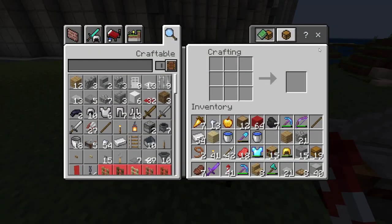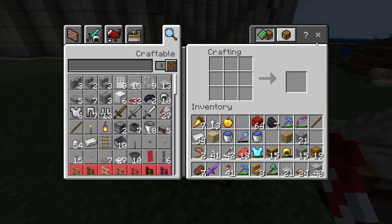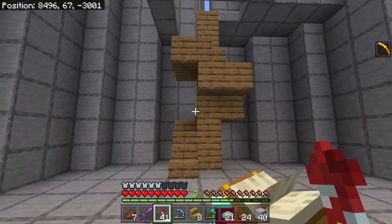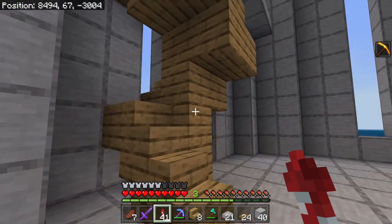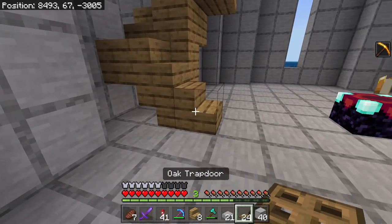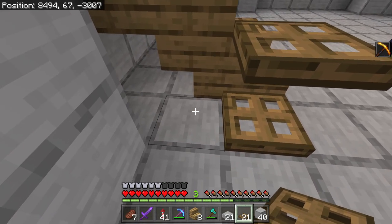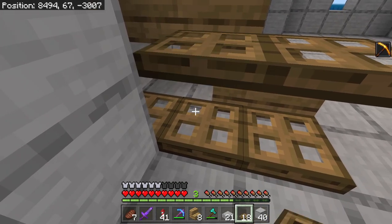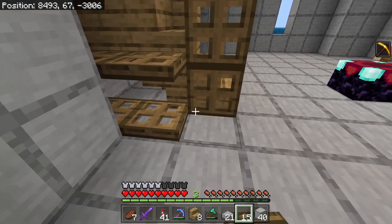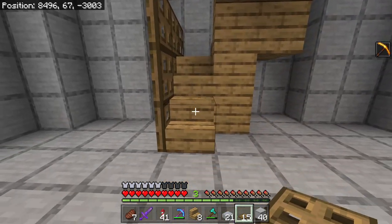I'll just show you what I've done in a moment. Let me just grab a whole bunch of trapdoors — 24 should be more than enough, hopefully. So I am building a kind of spiral staircase here. But what I want to do is create like a shell that goes all the way around it — kind of like this. I'll just put these up. So we have this whole enclosed staircase going all the way up.